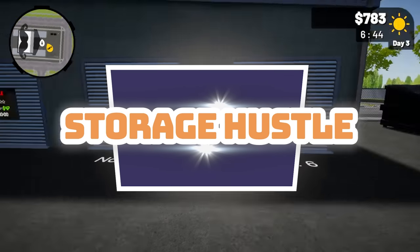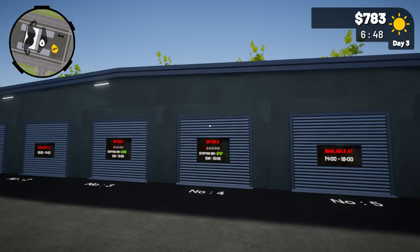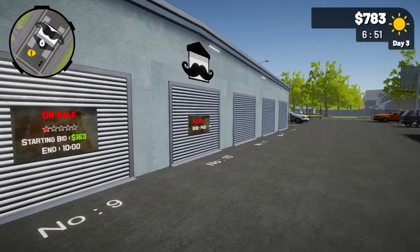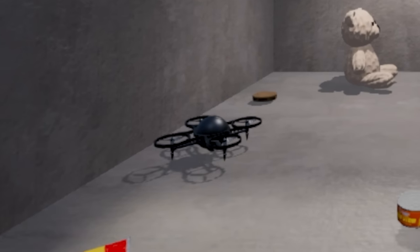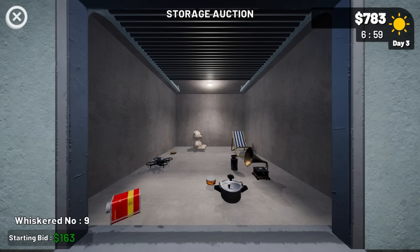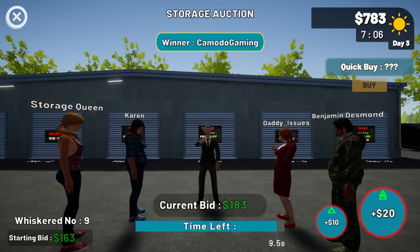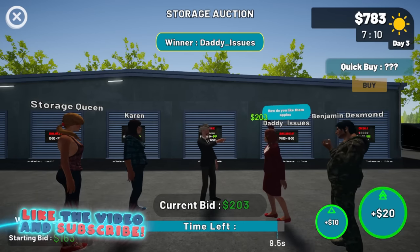We're back in Storage Hustle and the goal is to get to level five so we can get out of these lower-end storage auctions that don't have much good in them. I need to jump into one of these and try to win it. We've got to get up to level five to unlock the higher-end auctions and hopefully find some rare items today.